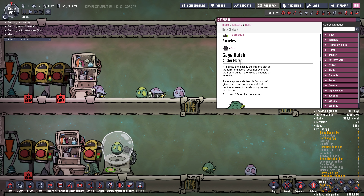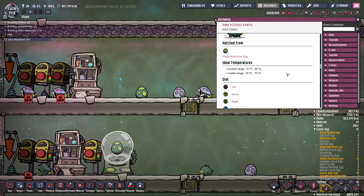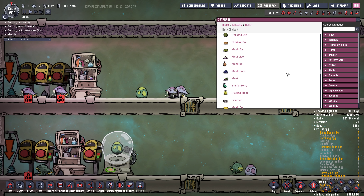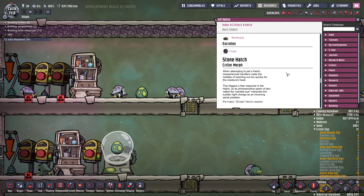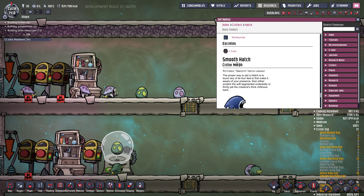And then there's the four variants in the database. We've got the sage hatch, and I'll go into more detail about these later and what they eat, and then also the stone hatch, and finally down here is the smooth hatch.